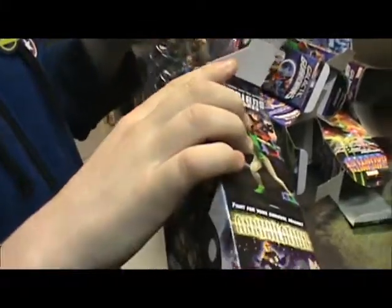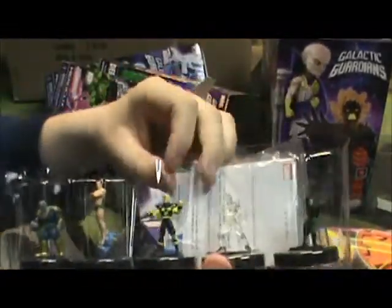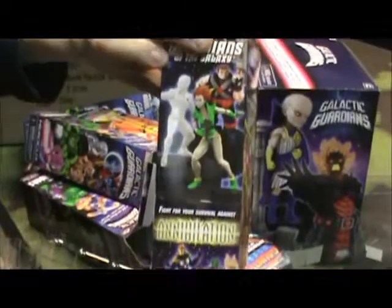We're nearing our last booster here. We have yet another Annihilation Seeker, another Namor, Centurion, Martinex from the original Galactic Guardians, and then we have Gamora. Martinex looks really cool — he looks white on the back of the package, but he's actually clear.